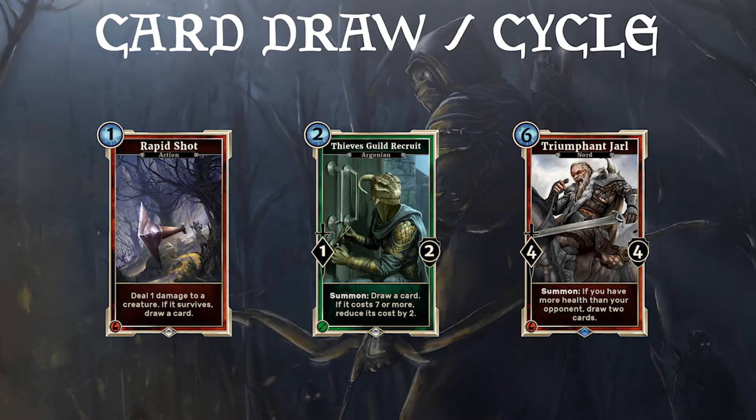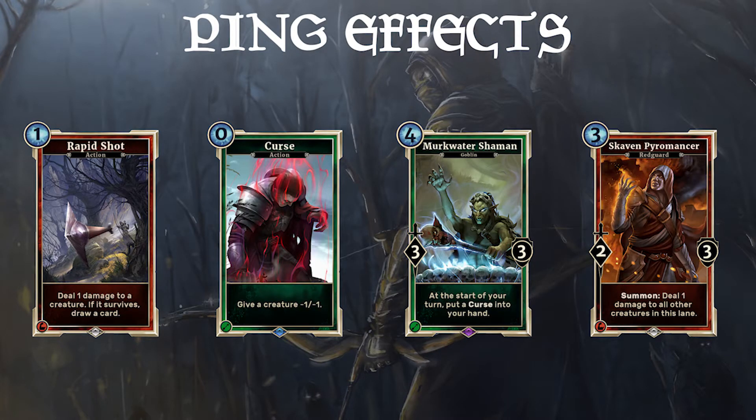Midrange archer is good at cycling through their deck to find the right cards. If they run out of gas, they can also refill their hand with Jarl. One or two HP creatures are not safe against archer. Curses can also get rid of warded creatures. These are good tools against token decks or hyper aggro decks.